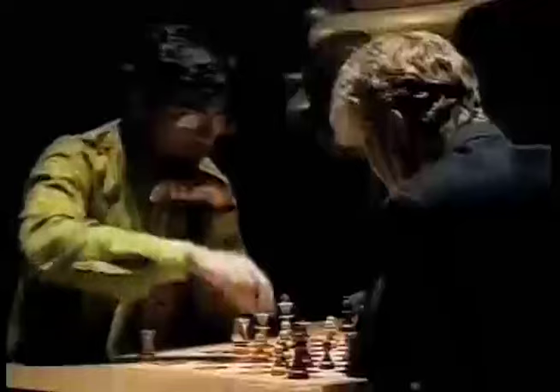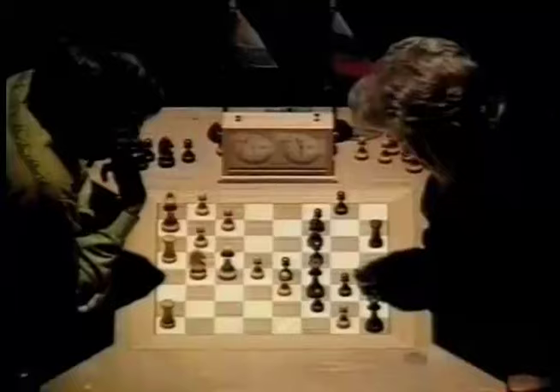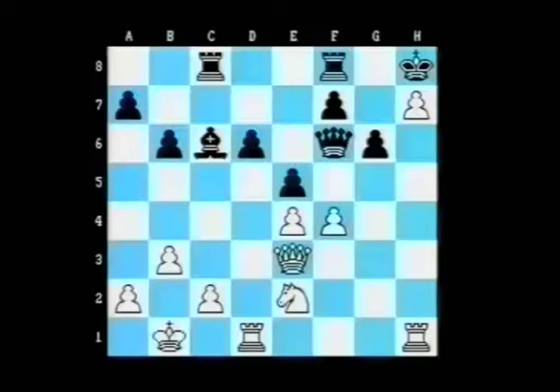Anand showed that he was in fine form with a sparkling finish against Halifman. Anand here is white, Halifman black. Vishy's been attacking on the kingside. You can see he's broken through with his pawn on h7, but the pawn actually blocks the attack through to black's king and Halifman appears to have a strong central pawn formation.